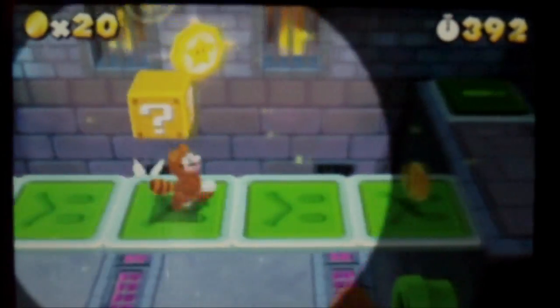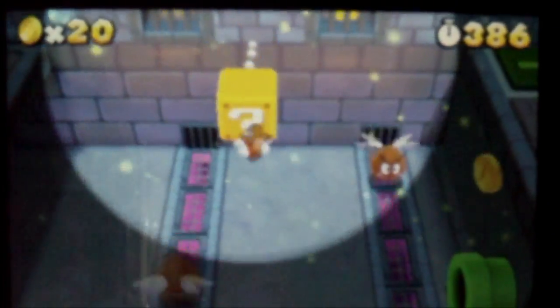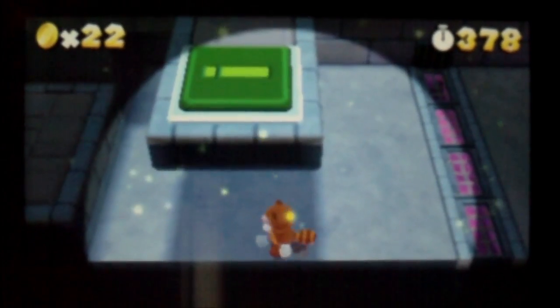The first star coin is right over there — you can just jump to get it. I find it easier than hitting the button on the other side to get it; it's just faster. It is a pretty dark level.